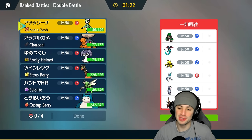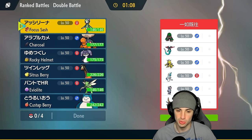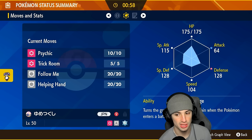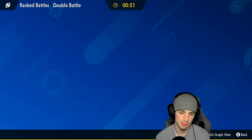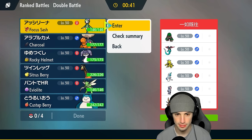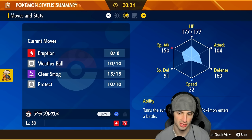Hopping into match number two — going up against a pretty meta squad. They have Rillaboom, Sneasler — chances are that's Grassy Seed Sneasler — Kingambit, Electabuzz for support and Follow Me, Primarina, and Dragonite — super fast, super strong. I definitely want to pop Trick Room here. Leading Indeedee could be great since Indeedee should be slower than Rillaboom. My main thing is I want to pop Trick Room.